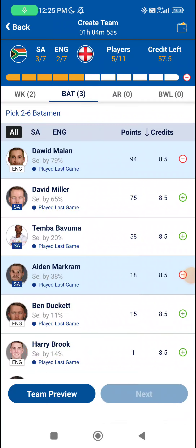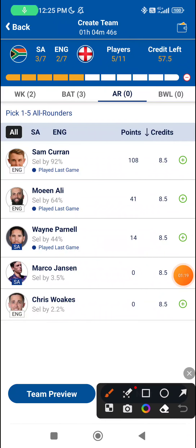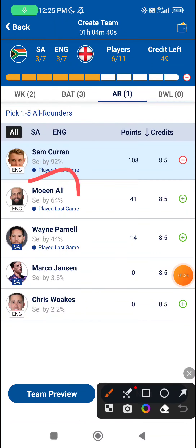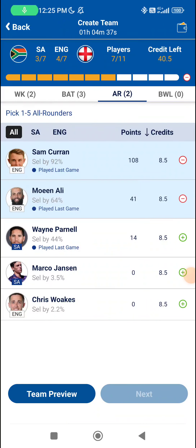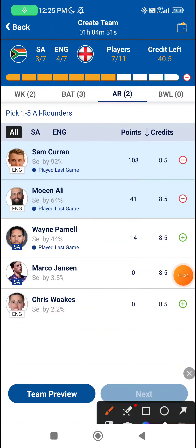It will be interesting to see whether the pitch slows down. When we come to the all-rounders, Sam Curran batted well enough and that's going to be important for him, especially because he's going to be bowling across the death phases. Moeen Ali bowled six or seven overs, so he will be important especially with the batting value that he gives you.